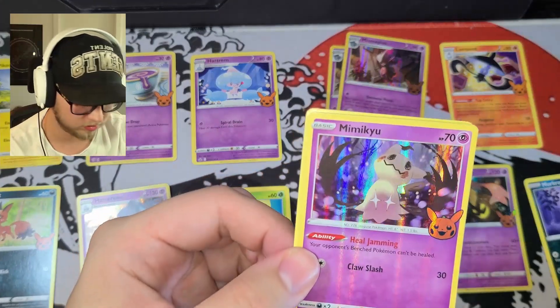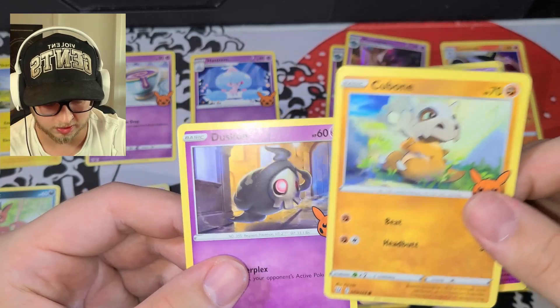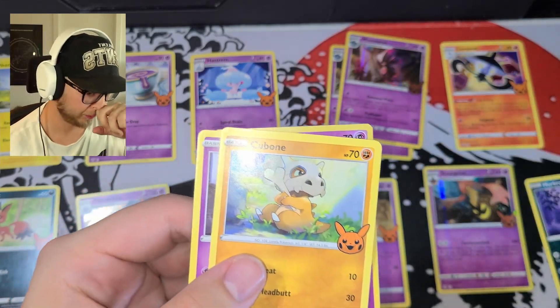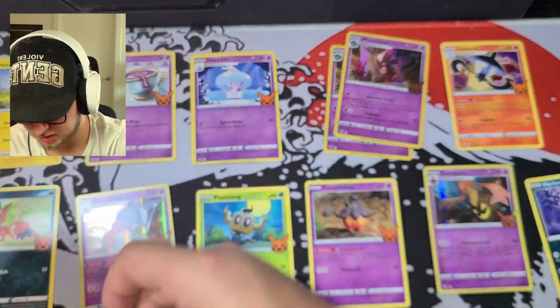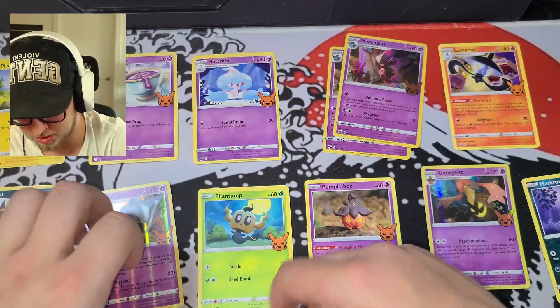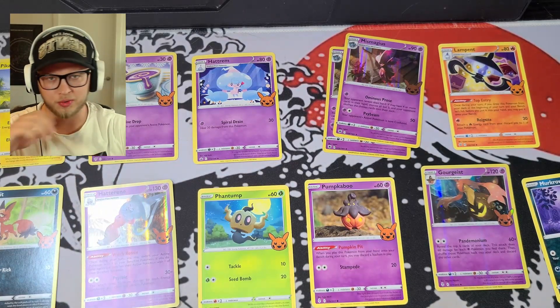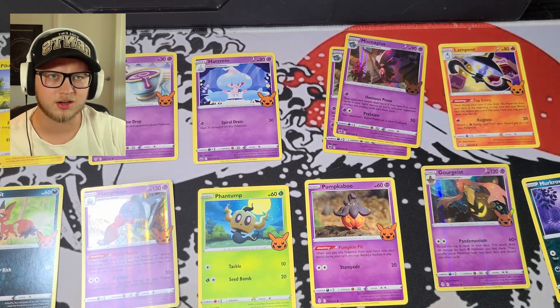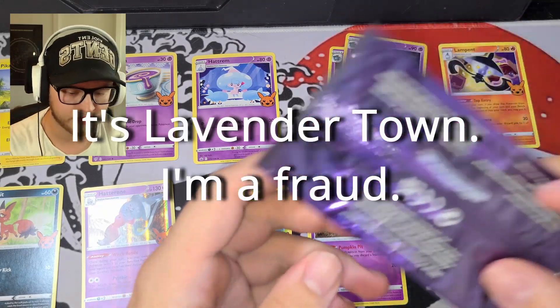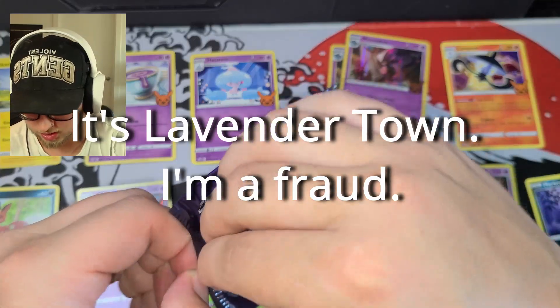Mimikyu holo, very cool. Cubone and Duskull. I think the only reason they have Cubone in this set would be because of — my older viewers would know this — the Gen 1 games where Cubone's mom dies in Lavender Town and the Marowak ghost comes back. I believe that's why that would be included in this set.